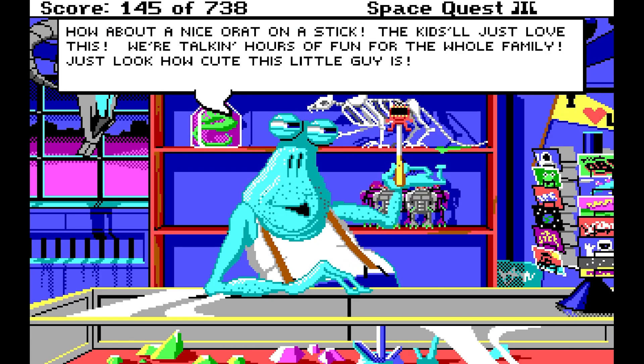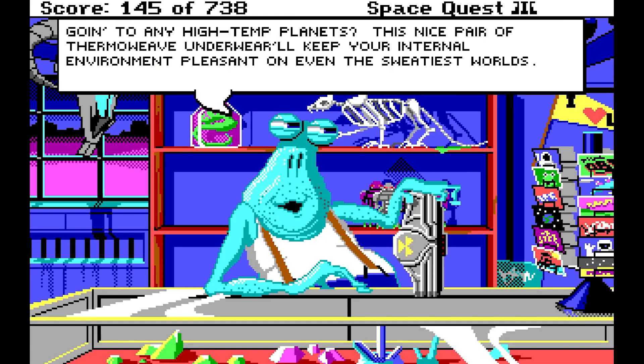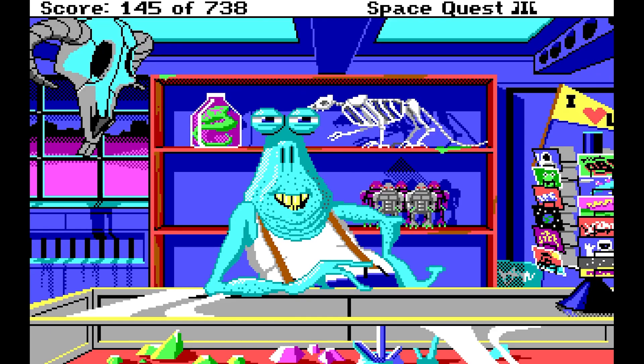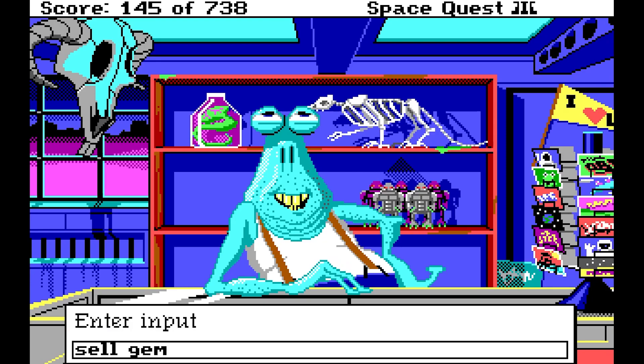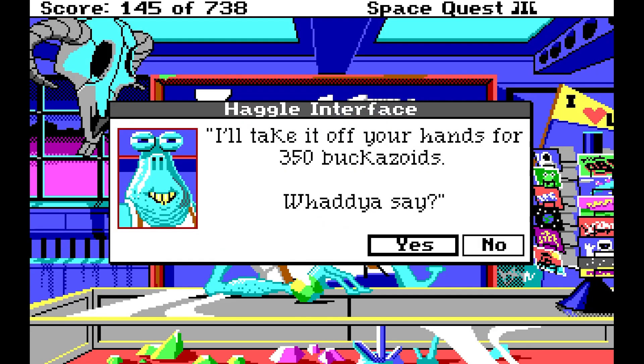How about a nice O-rad on a stick? The kids will just love this — we're talking hours of fun for the whole family. Just look how cute this little guy is. Here's a red hot item: the official Astro Chicken flight hat. It really turns some heads in this sporty little number. It's modeled after the hot new arcade game sweeping the galaxy. Going to any high-temp planets? Yes we are — we have a volcano planet. This nice pair of thermoweave underwear will keep your internal environment pleasant on even the sweatiest worlds. Okay, here's the problem — we don't have many Buckazoids. In fact, we only have seven we just found in a chair. So let's sell him our gem. Seems like he likes it. That certainly is one fine hunk of Orium. I'll take it off your hands for 350 Buckazoids — what do you say? Well, I played Space Quest 1, I know how to haggle. I'm going to say no.